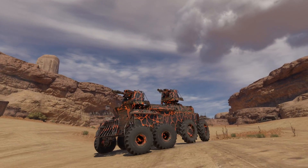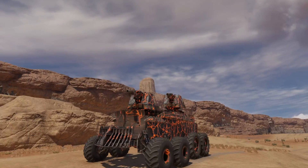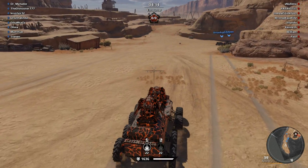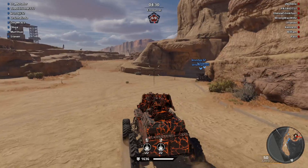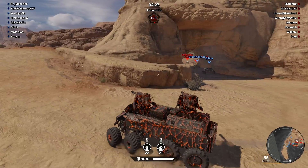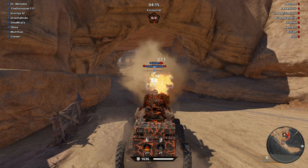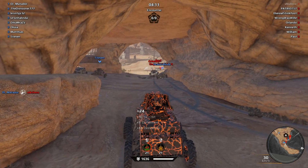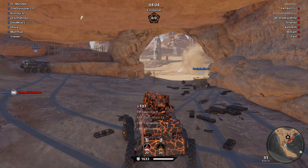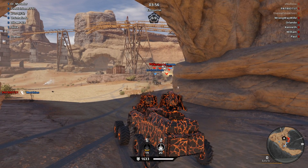Nice big old dual mammoth-looking thing. Now the thing is, sometimes you get generated builds that aren't the most amazing thing, or something specific is missing from them. In this case it had no ability to move, so what I did was put the bastion cab on instead of the step spider that was on there, and that totally made it actually function. Why waste a good-looking build because it's got a part making it not function properly?